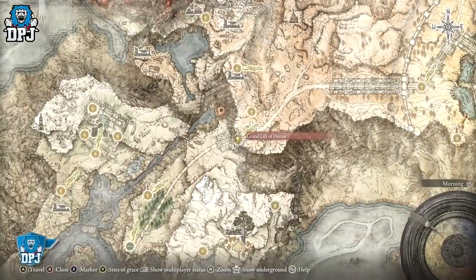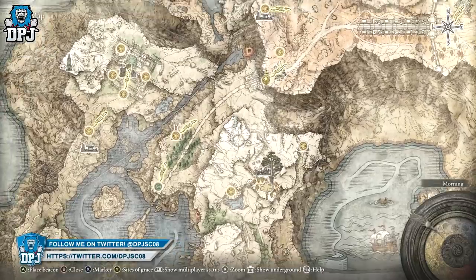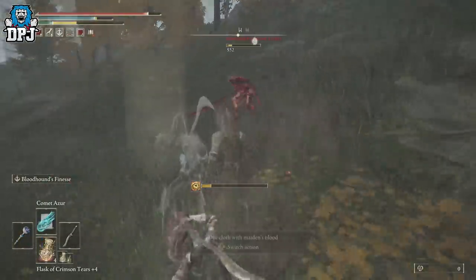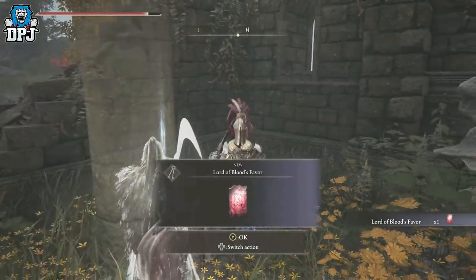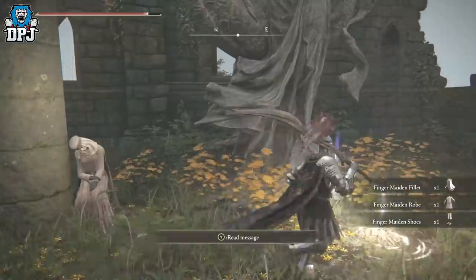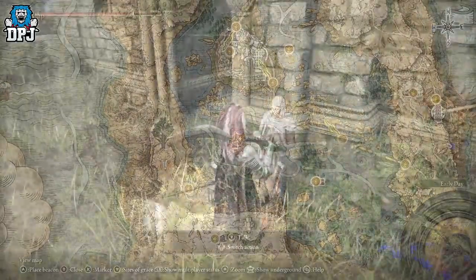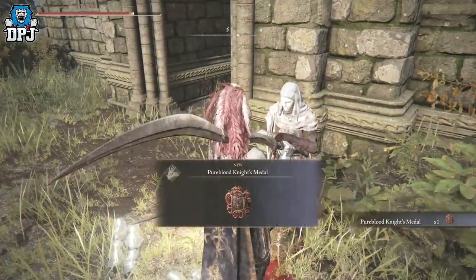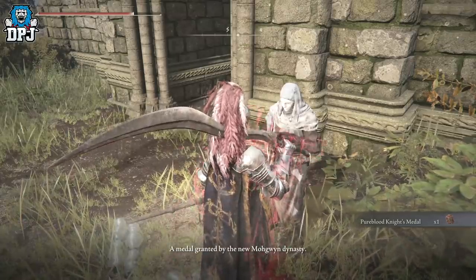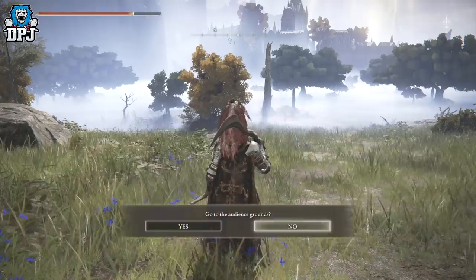Once you've done that, come back to the NPC and he will give you a cloth you need to soak in blood. This can take you to one of two locations — for me it was the Church of Inhibition. There I had to fight an NPC that invaded me, killed him, then went into the church and soaked the cloth at a statue. The other location I'm not sure of, but you should be able to figure it out. Then go back to the Rose Church, and upon completing this quest you'll get the medallion that teleports you to this hidden area.